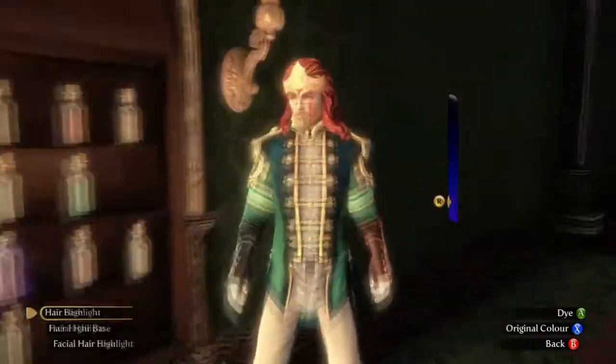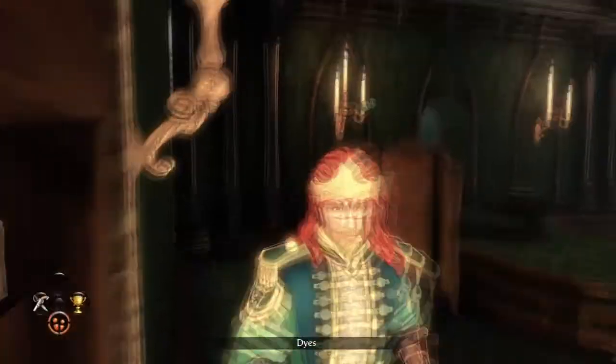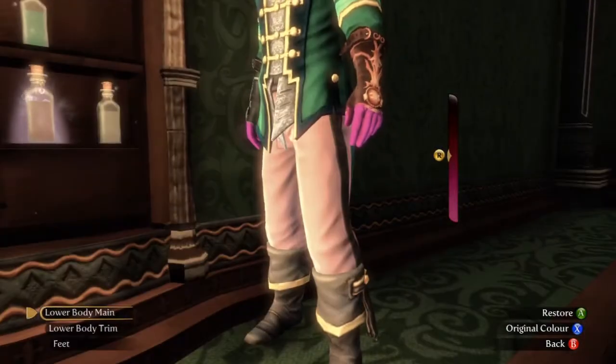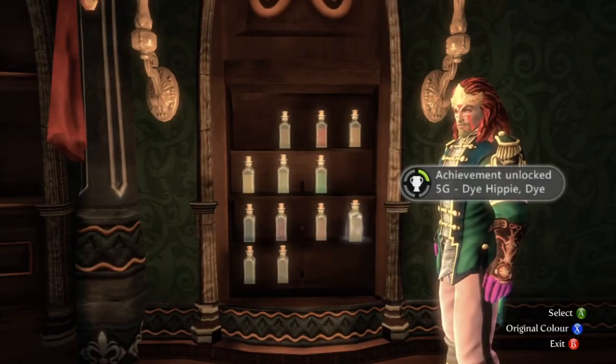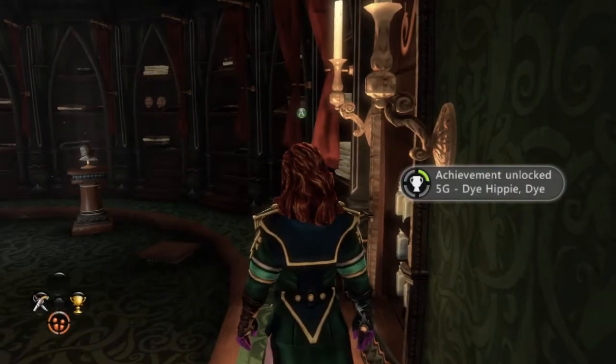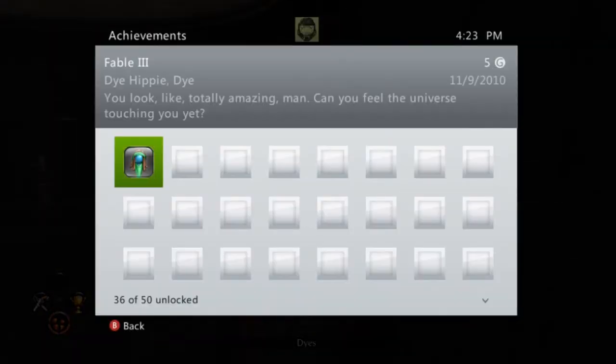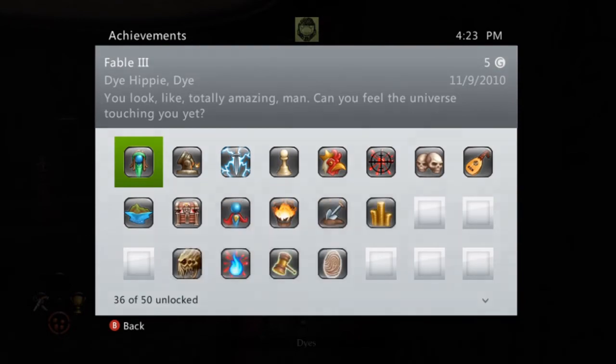This process takes around one to two minutes. After you do that you'll get the Dye Hippie Dye achievement, which is worth five points. Congratulations, you have your achievement! Thanks for watching, comment, rate, subscribe.